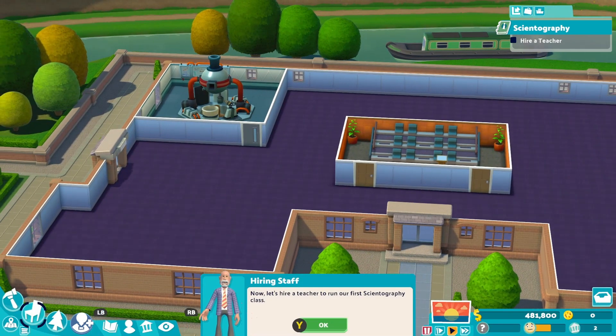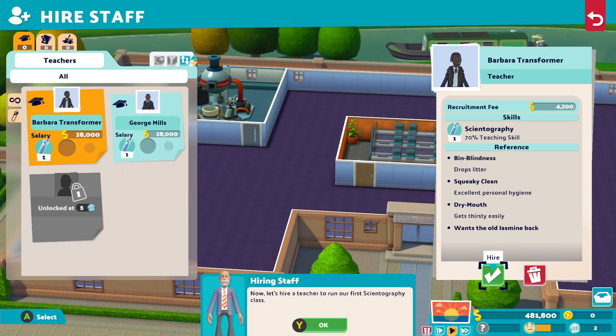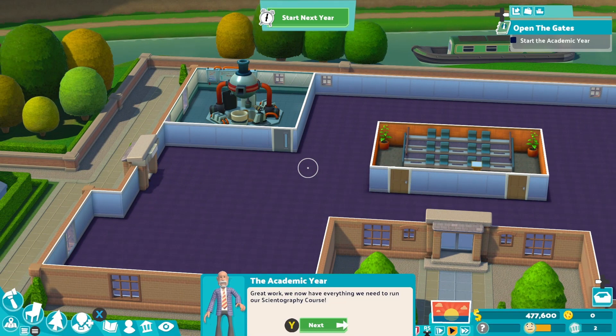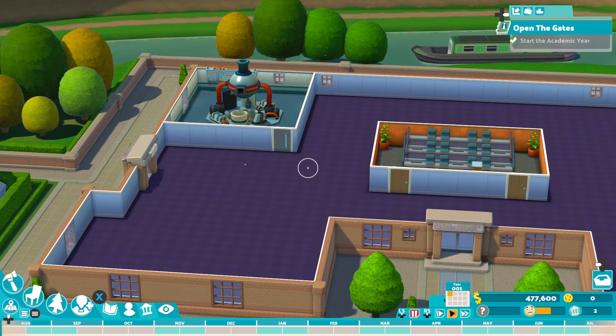Let's hire a teacher. I apologize for any background noise - unfortunately I'm not in this house on my own. So I've hired a teacher. Great work. We now have everything we need to start running our science course. When we are ready, select start the new year. It's at the top of the screen - press Y. So we've started our new year.